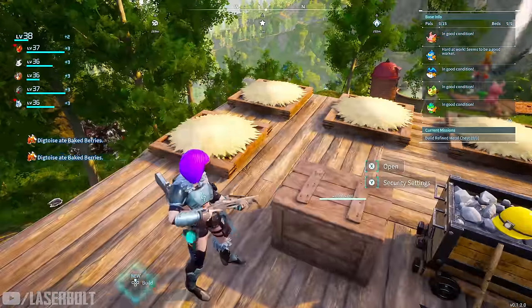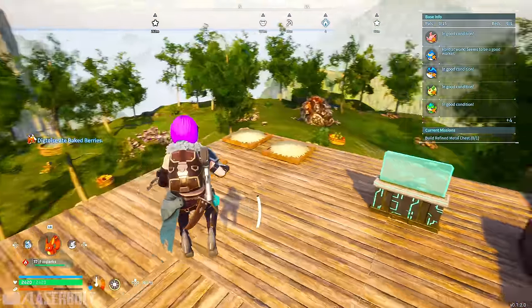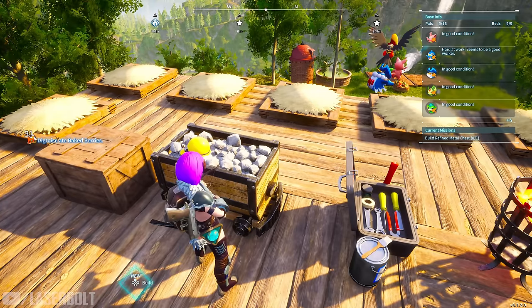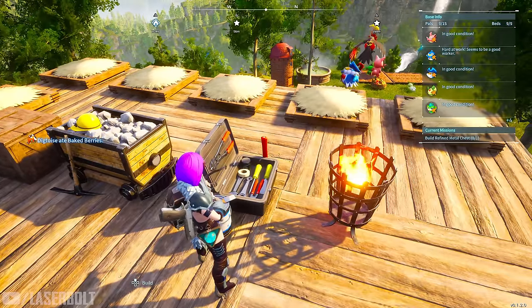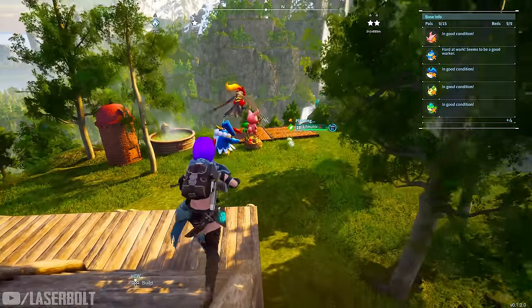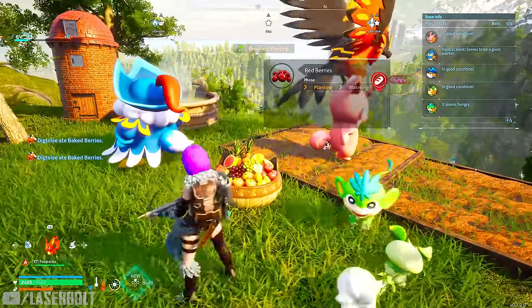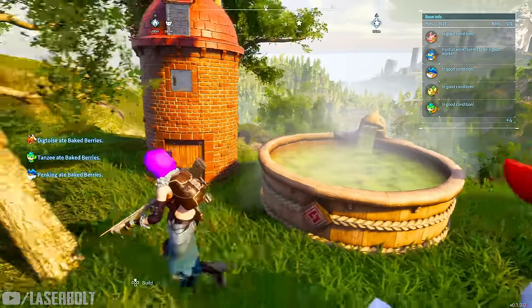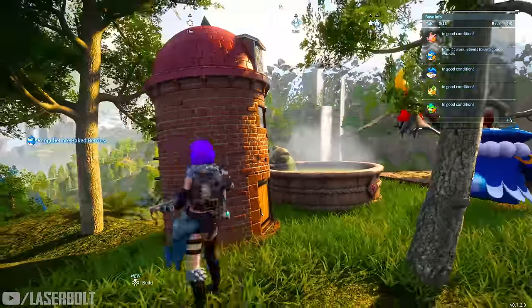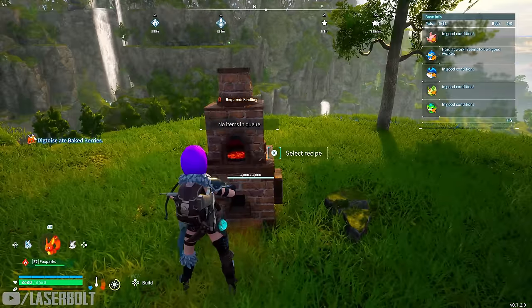Once you set the Pal Box, you're going to want at least nine characters, so you'll need nine beds. I built some beds here and some over there. I also built a structure that helps mining and increases its effectiveness — you don't need it but it helps a lot. There's also a crafting station and a fire station to handle the Ingots. I set up two berry farms so characters can plant berries and feed them into the berry pots, a pool so they won't lose sanity, and a planting booster building. Last but not least, there's a furnace to make our Ingots.